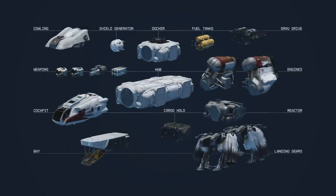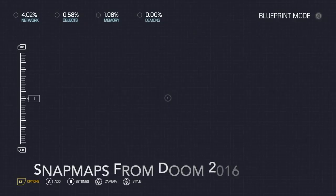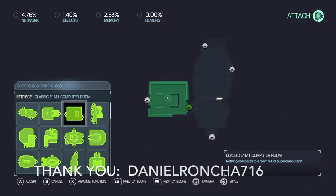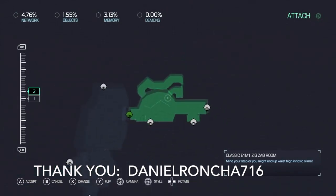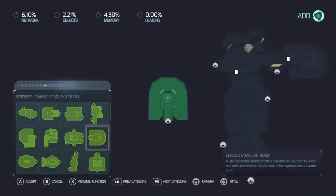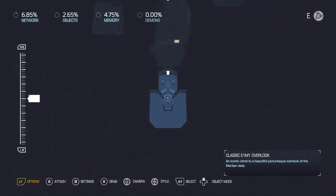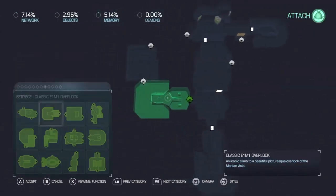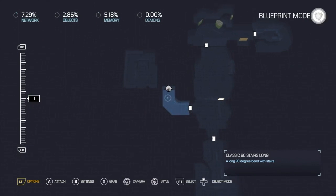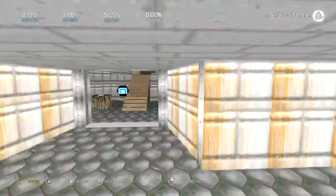In a recent interview with producer Jamie Mallory, we learned details about the ship builder. Apparently the same team — or members of the team — that developed Snap Maps for Doom 2016 have been brought over to Starfield to work on the ship design system. Thanks to Danielle Rocha for giving us a good look into Doom 2016's Snap Maps and seeing the possibilities of similarities within Starfield's ship editor. With this level of expertise, the ship editing process is going to be a fantastic time.